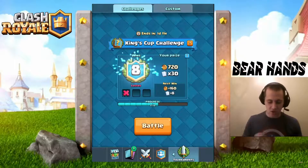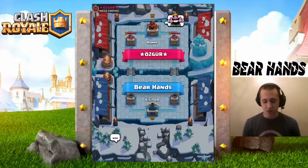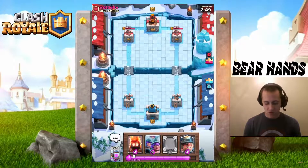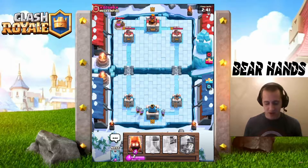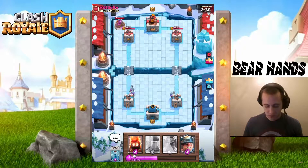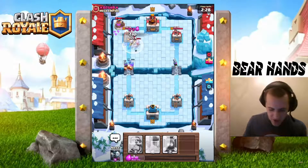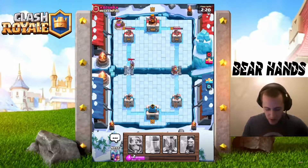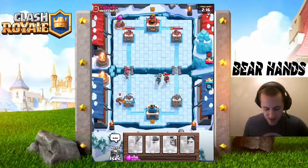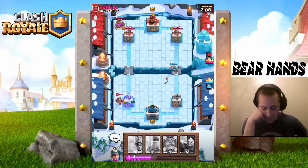Battle ten — I've got a Mirror Three Musketeers deck. This is the deck that dominated us before, the one we lost against. We know he has a Fireball if his deck is the same as last time, so we want chip damage. Three Musketeers appear — I Zap and get in with Fire Spirits. But he shuts us down big time. The tower locks onto his Musketeer though, so we only take chip damage. I do not like playing against the same deck.